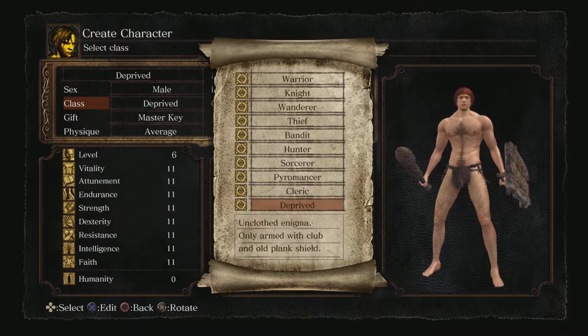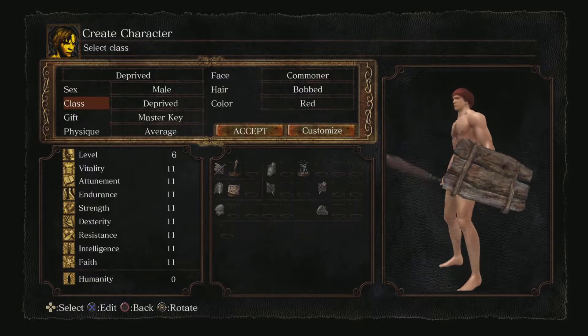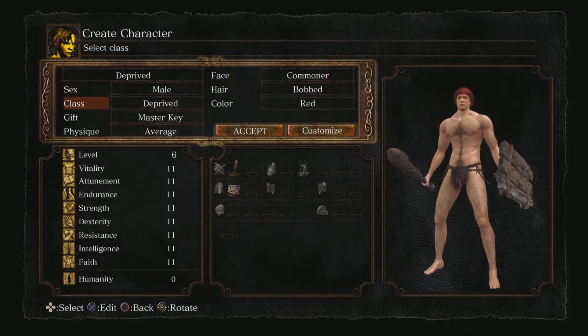Unclothed Enigma — only armed with a club and old plank shield. And what you see is what you get: it's a naked guy with a plank shield and a club. It starts off at soul level 6, and he's got 11 points in every stat.